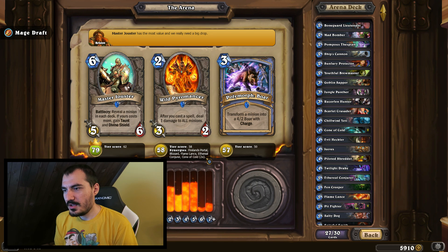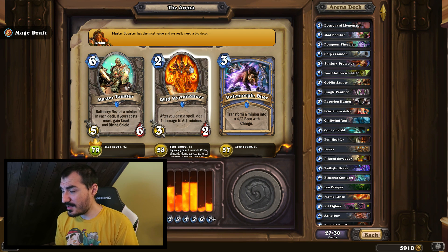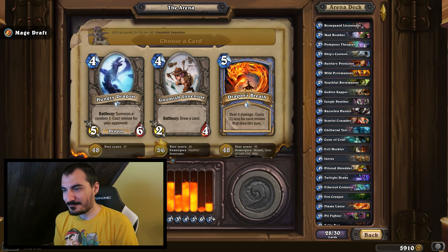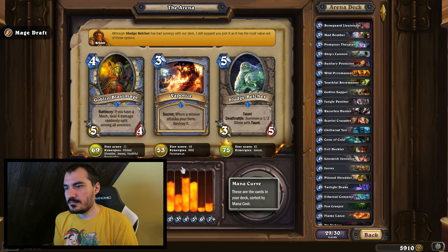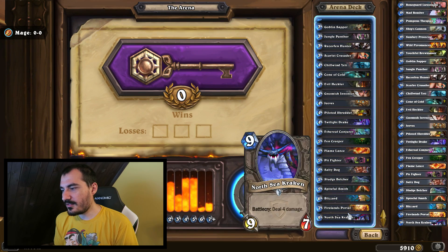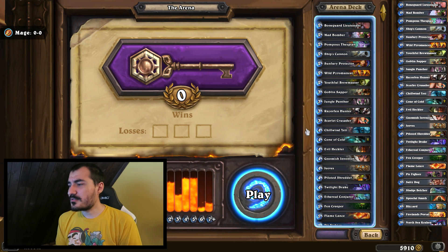It tells us to pick Master Jouster, but I don't have much confidence in the jousting mechanic and really hate that card when it loses the joust. I'm actually going to pick Wild Pyromancer — it might be hard to use, but with two Cone of Colds and just enough spells, I can play Wild Pyro on turn two without feeling bad, and in the late game it'll have a good effect if I save it. I think I can skillfully use my playing ability in Hearthstone to overrule Hearth Arena on that pick. Next, card draw — we have a few mechs but Jeeves is one of them sadly. Shredder not available, so Sludge Belcher it is.